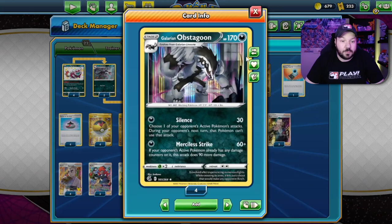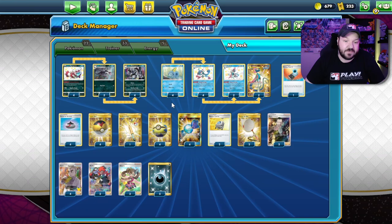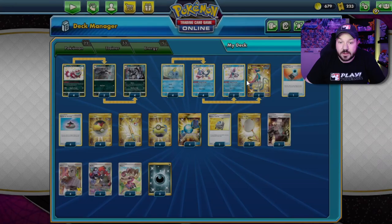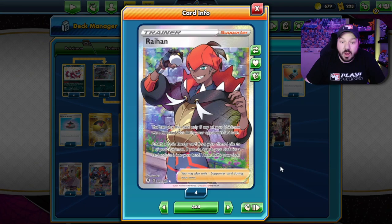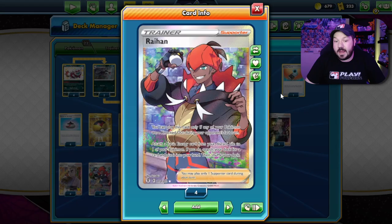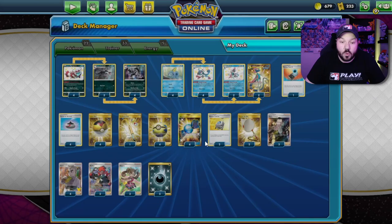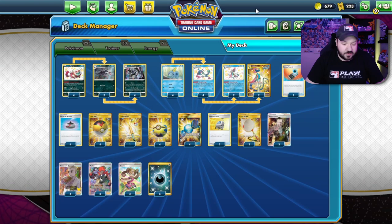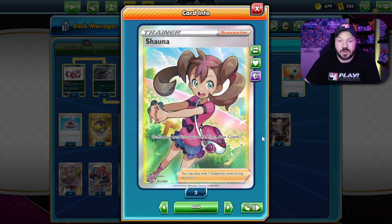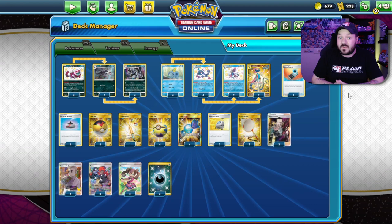I decided to go with two copies of Inteleon because since we are playing a stage two deck, we do have Rare Candy that we want to be searching out. Rare Candy allows us to go from Zigzagoon very quickly all the way into an Obstagoon, and we can also go Sobble into either a Quick Shooting Inteleon or an Inteleon with Shady Dealings. Raihan — a lot of players ask why you'd play Raihan in a deck that only requires one energy. Well, it's a way to recycle energies back. We only play five Darkness energies and it allows us to search our deck for any card. Instead of playing Marnie, I think it's better to play the new Shauna — just shuffle your hand and draw five. It's more consistent in general for a deck like this.